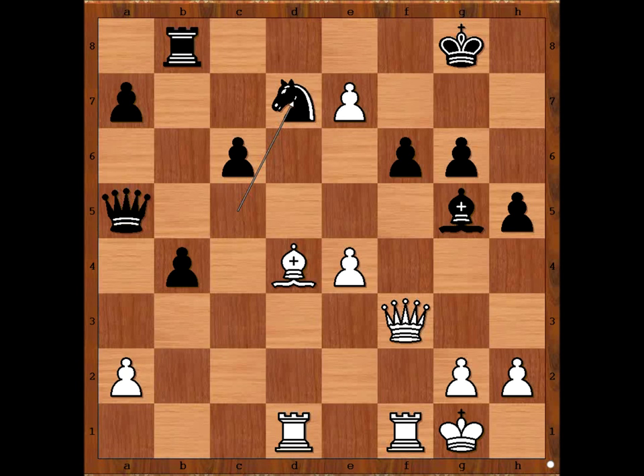White to move. White plays the move, and black resigned. Please pause the video and find the winning move for white. What did you find? Keres played h4, and Smyslov resigned.